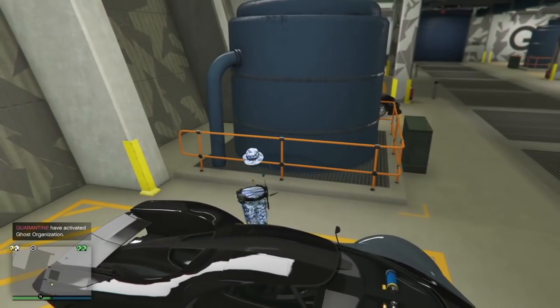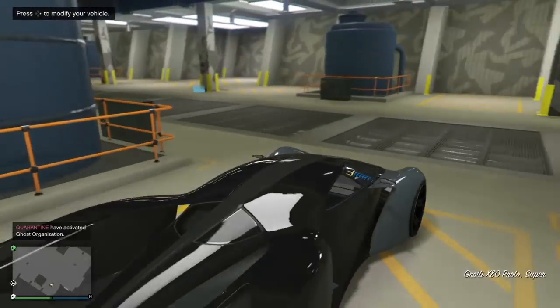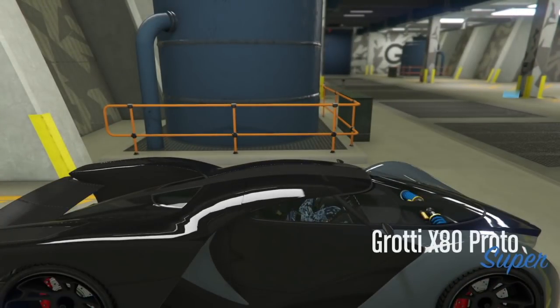Today I'm going to be showing you how to get the F1 wheels on any car that you want. This glitch is very easy and simple, but it can be frustrating at times, so just stay with me. All you need is the X80 Proto and any car that you want the wheels to go on.